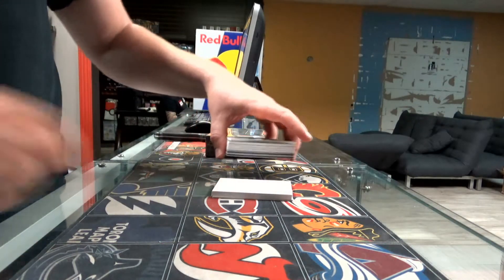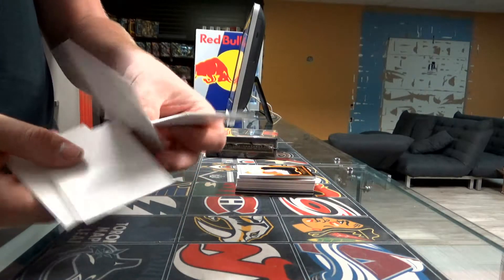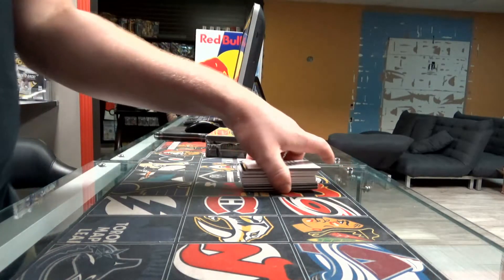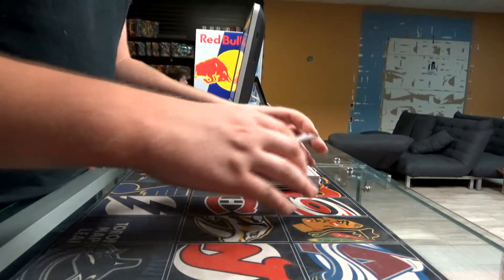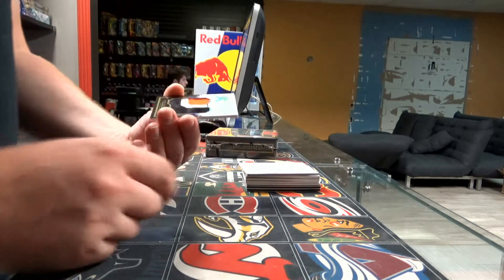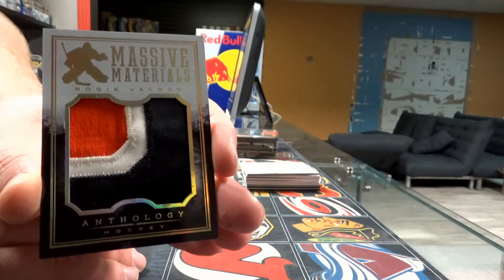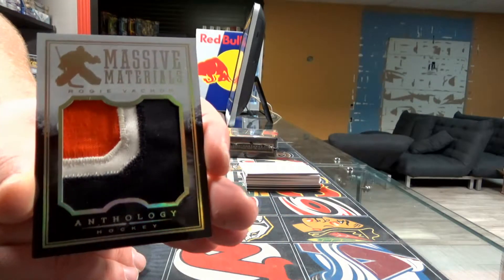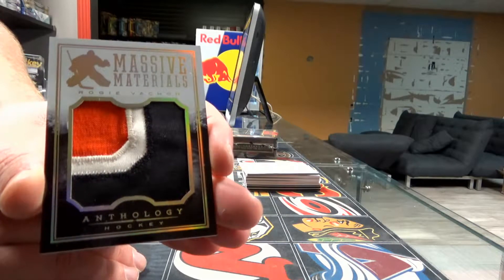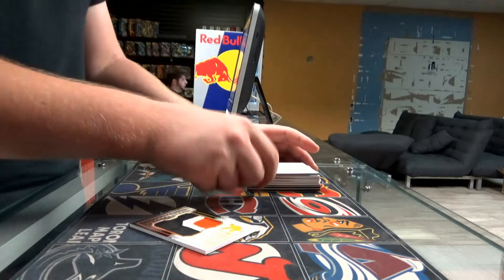All right, so I'm going to remove all the decoys. We start with a massive material, NN52. I'm pretty sure it's the Los Angeles Kings — NN52, Rogi Basham, goes to the Los Angeles Kings. Nice hit for the Los Angeles Kings to spark the break.